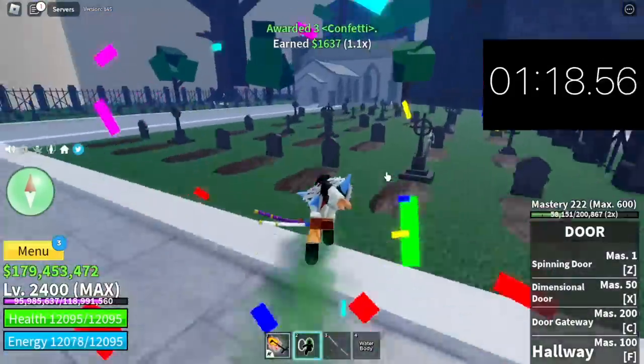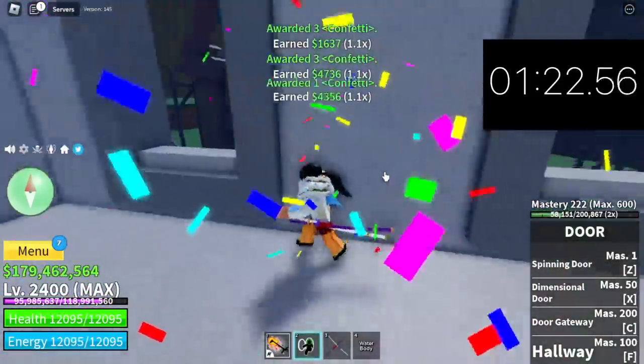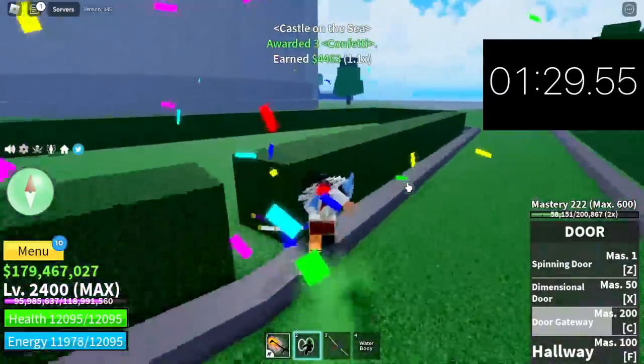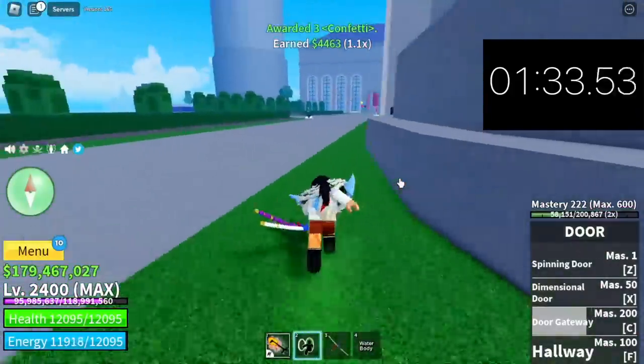Okay, we're back. I did not stop the timer, but it's fine — we will still get 100 confettis really fast. Next up: the Sea Castle. After the port, it's the Sea Castle. Why? There are lots of chests here and they are near the teleport area.